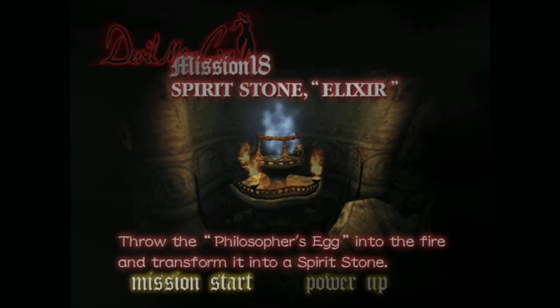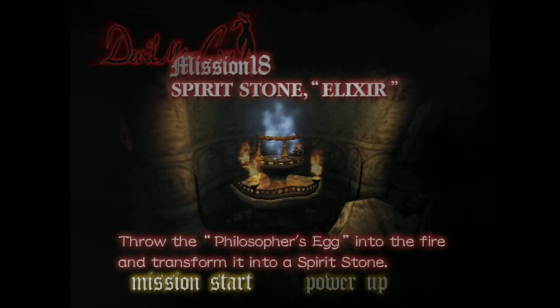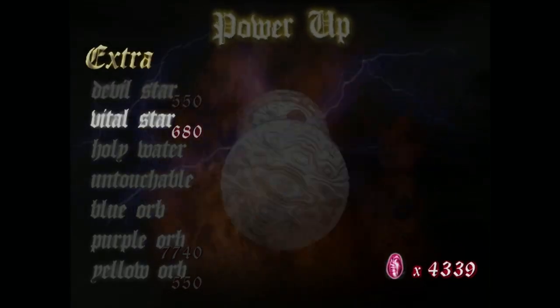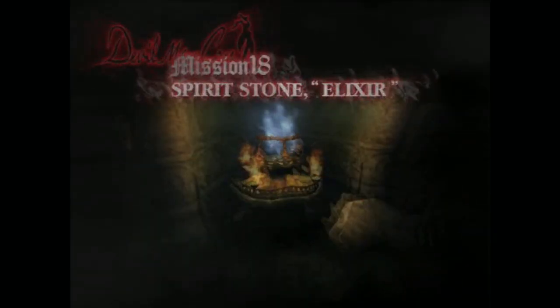What's up everybody, welcome back to my Devil May Cry let's play. Today we're gonna be playing mission number 18, Spirit Stone Elixir. Let's get right into it - actually let me go in here and buy this real quick, just in case we need it. I don't know if we will or won't, but now let's hop right in.